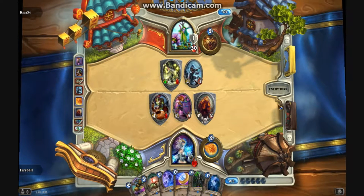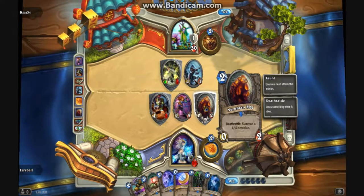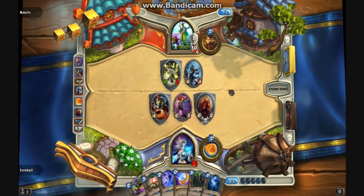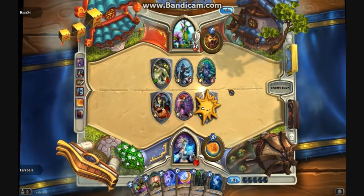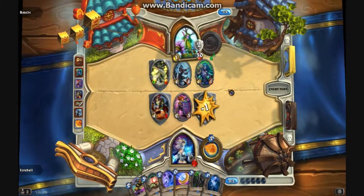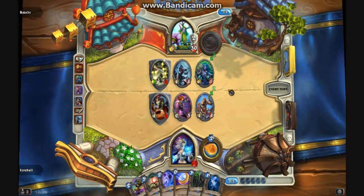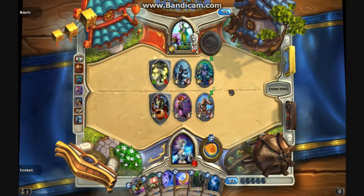That's so good. It's always annoying when someone plays taunt on the Nerubian Egg, because you're pretty much forced to get through that to actually be able to damage the person — and by that point they already have, like, a 4-4. So why am I even strategizing with this? I see what's gonna happen — he's gonna attack it with one of the minions. He might attack it or he might not. No one knows. Stay tuned for the next episode of Interesting Dex.